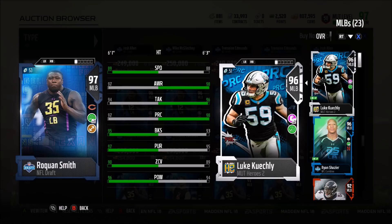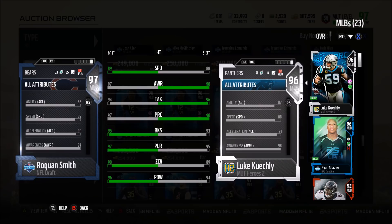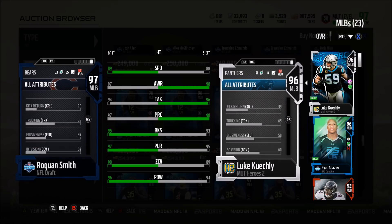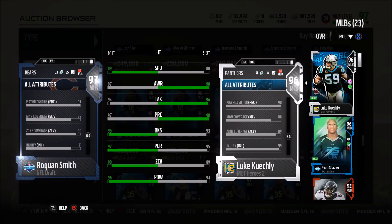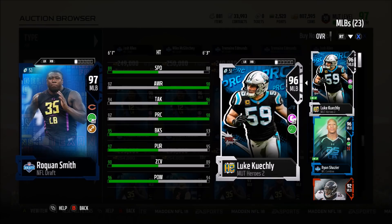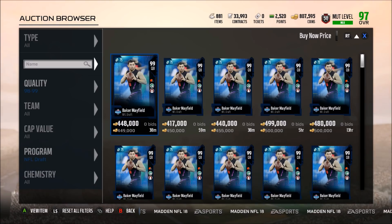If you want a guy to go out and absolutely kill it without being usered, Raquon Smith is an absolute god. He has 89 speed, 97 awareness, 94 tackle, 97 play recognition, 95 block shed, 97 pursuit, 90 zone, 96 hit power, 90 acceleration, 88 strength, 72 catching, 83 jumping, six foot one, 82 man coverage, and 88 stamina. With Remark chemistry times two he gets to 91 zone, and Toughness gets him to 90 speed — an absolute killer on the field.